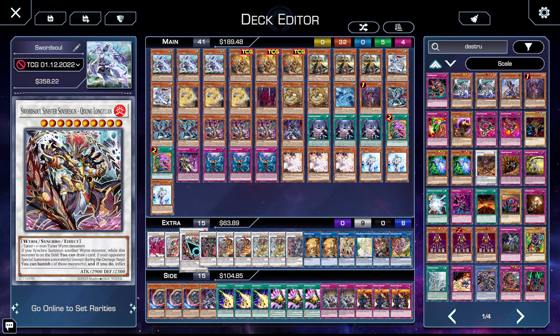We then have Evil Twin Longinus — this reads 'beat things that want to use continuous spells,' or specifically Adventure. He comes up sometimes when you don't get to use Blackout but want some interruption. He didn't come up a lot specifically today, but he does come up and he's fantastic.